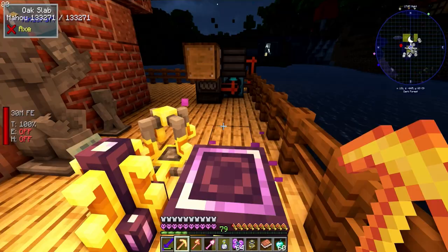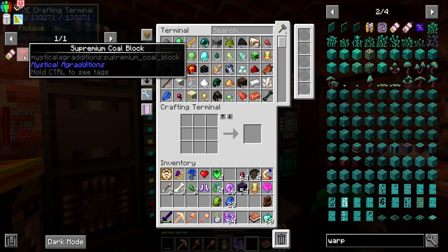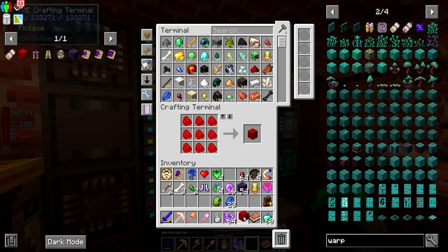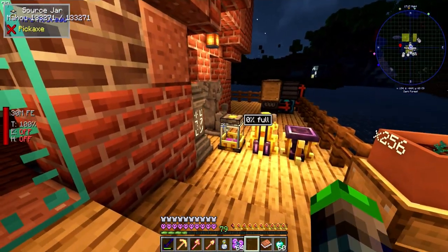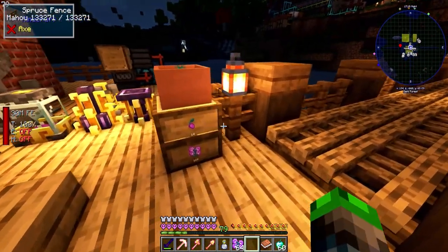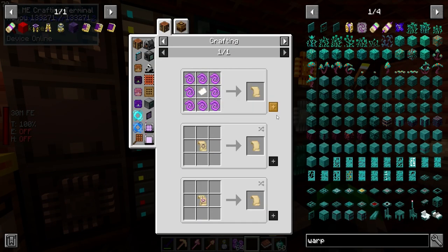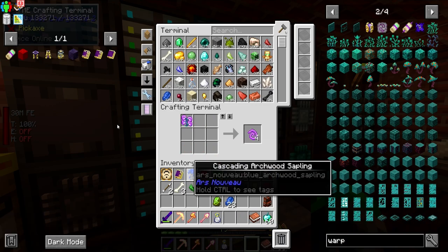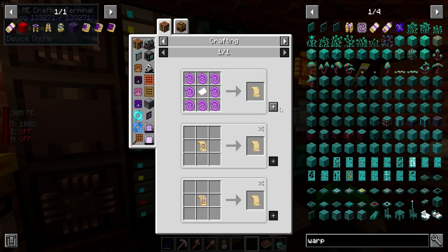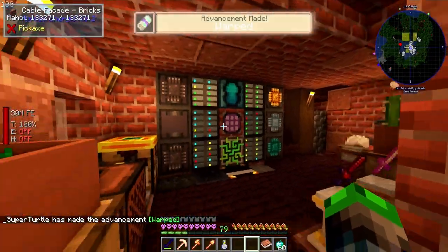One source jar at zero percent - let's put another supremium coal block in there to fill it up. That's filling up nicely. For the warp scroll we need one of these ingredients - we have a stack of magebloom now so we can make this. And then we craft the warp scroll.